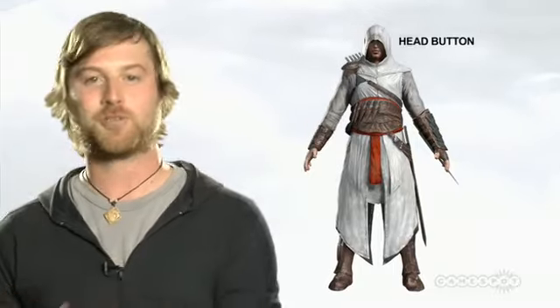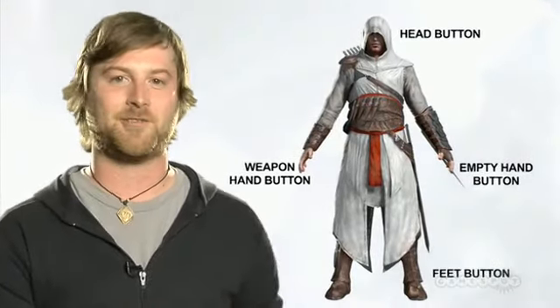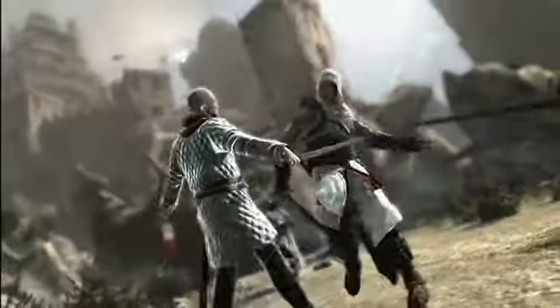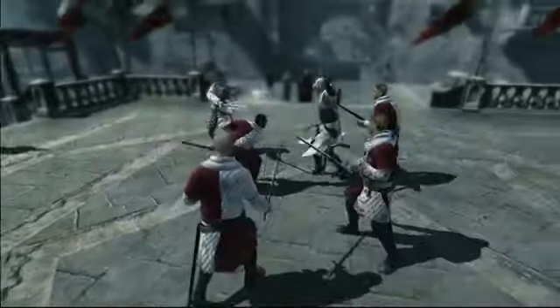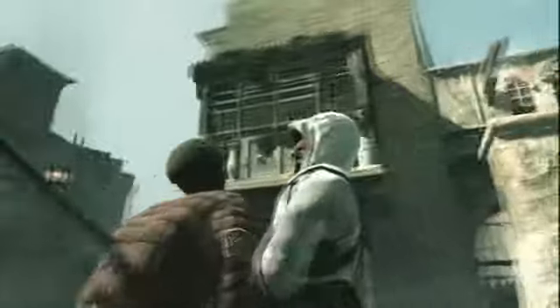We used a puppeteering concept for the control scheme in general in the game, and we're using the same concept in the fight system, where every button is mapped on a body part. The feet button is used to dodge. The free hand button is used to grab and throw, or counter grab if you've been grabbed yourself. And the arm button is used to attack, counter attacks, and counter kill.